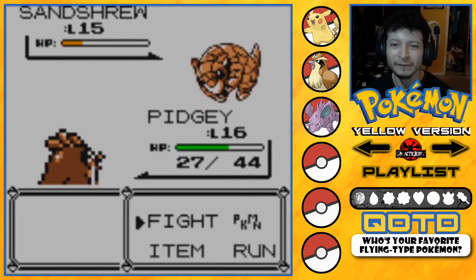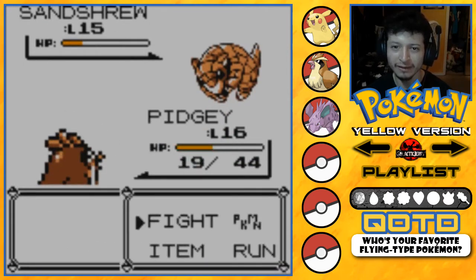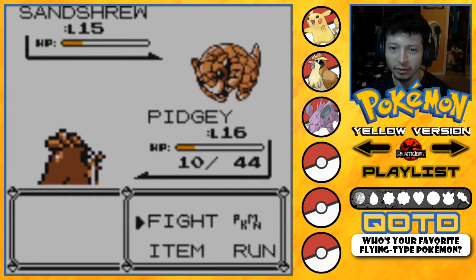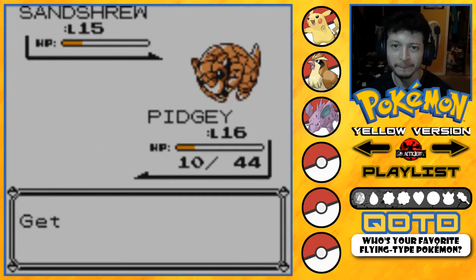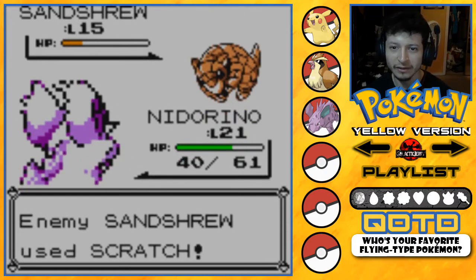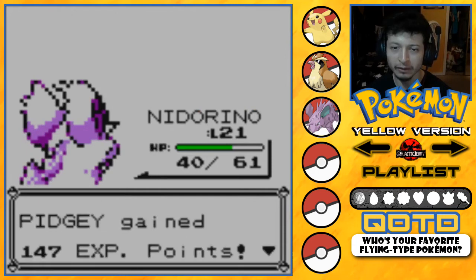Stop using Sand Attack! Give me a critical hit — I don't think I'm going to land another move. Let's keep trying; if not, just switch out. You know what, this was a bad idea. Let's go Nidorino. Scratch isn't going to do much — let's go for Horn Attack, and that is going to be the end of Sandshrew.